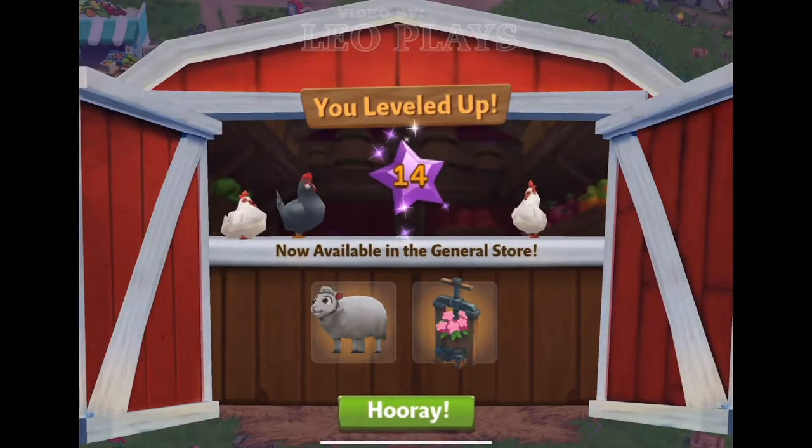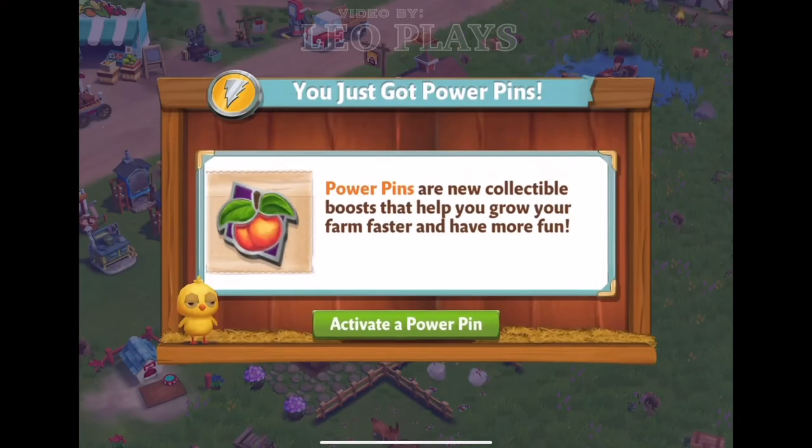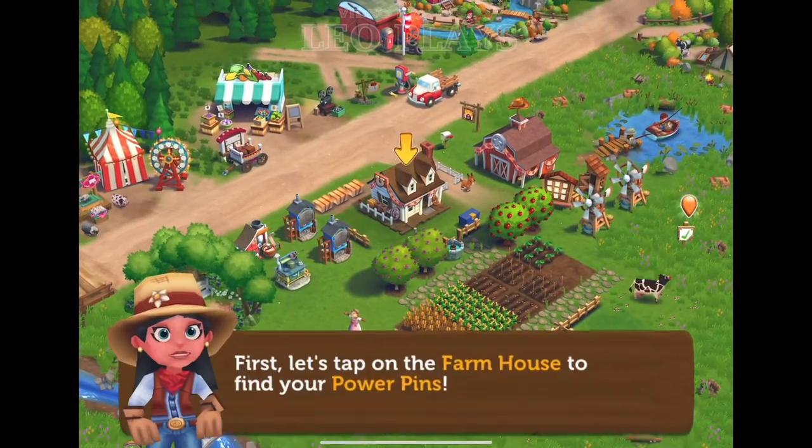Last level — level 14 — which unlocks the sheep and a new decoration. There's also a new feature called the power pins, which is similar to Township's booster where it allows you to harvest your farm faster along with other bonuses.